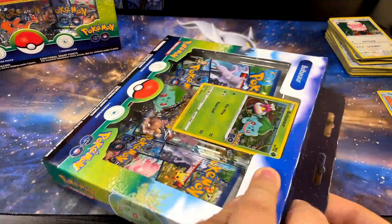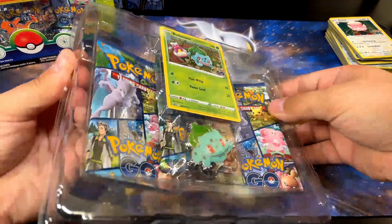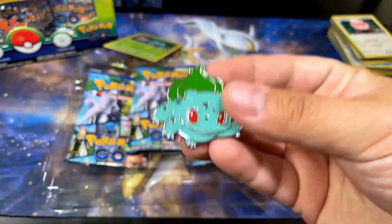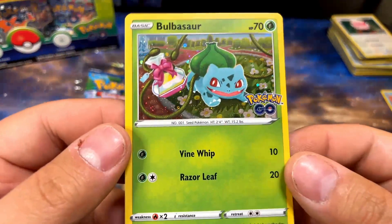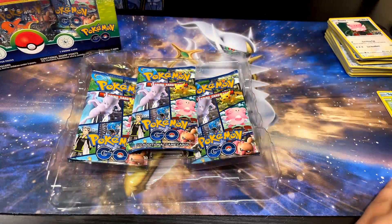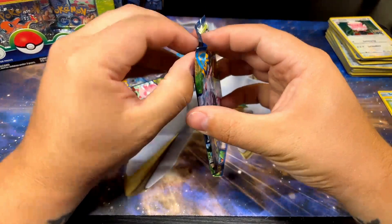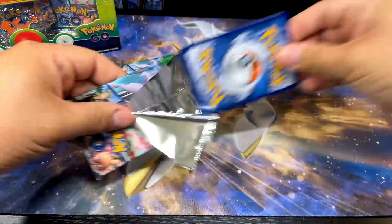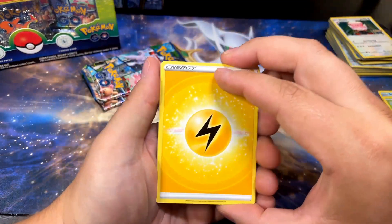We're gonna go with Bulbasaur next. There we go, a little Bulbasaur promo with the pin. I like the Bulbasaur pin - very cool. Bulbasaur promo, also dope. Three packs, let's go. Let's hope for three hits - at least one would be nice. Another Mewtwo would be cool, rainbow cards would also be cool. I need all the gold cards too. I only have 60-something out of 88.